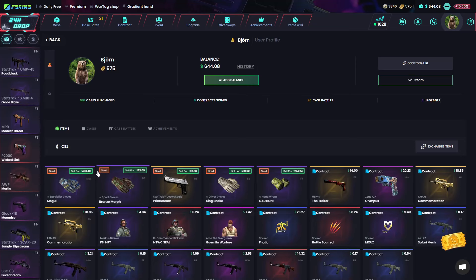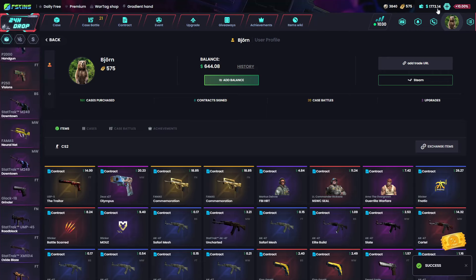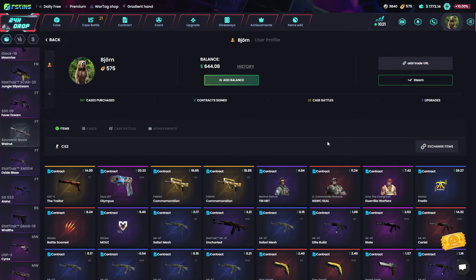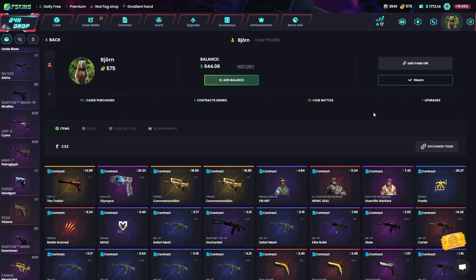If we sell everything now, how much would that be? 1773. And we started with 1800 — so we're basically back on track. We failed with the contract but saved it in the end. If you guys would like to try out this site and open a free case, don't forget to click the link down below in the description — see you guys on the platform.